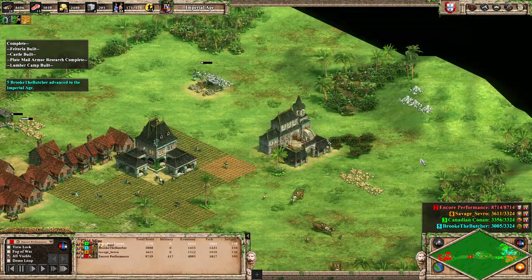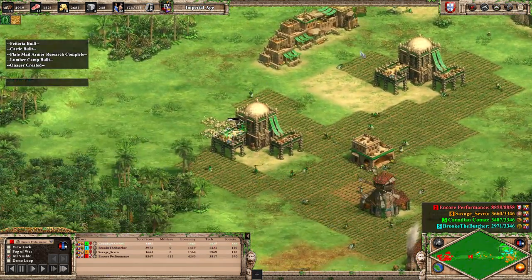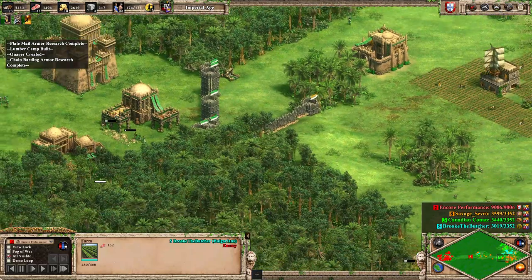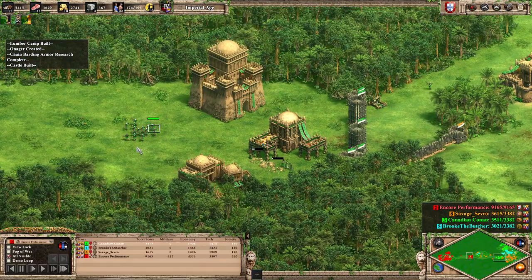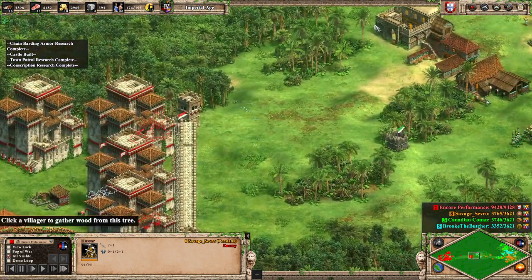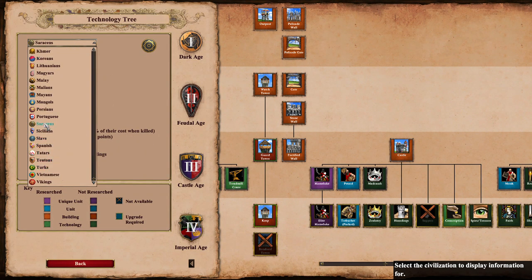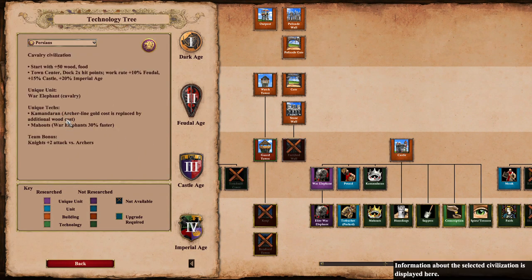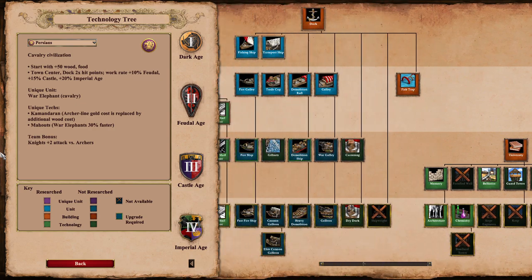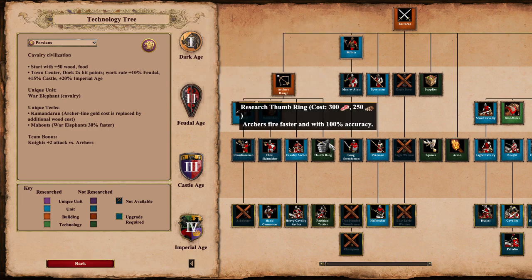These probably should have a TC here but it's all good. Looks like Conan forgot reseed farms as well and these ecos are hurting. Finally, since we've seen so many crossbowmen from Savage Severance, we'll look at the Persian tech tree. Sadly he did not make use of his castle age unique tech. While they are limited to only crossbows, these crossbows do have Thumb Ring.